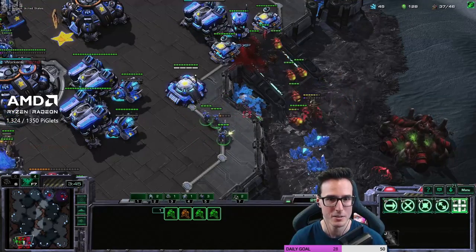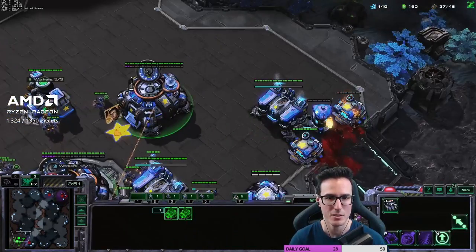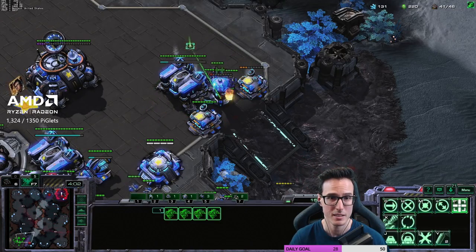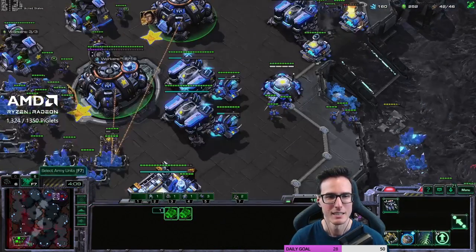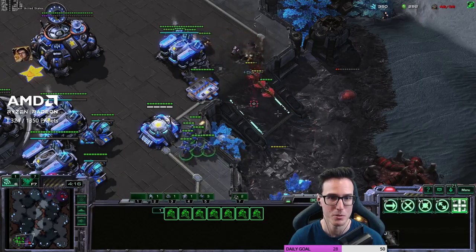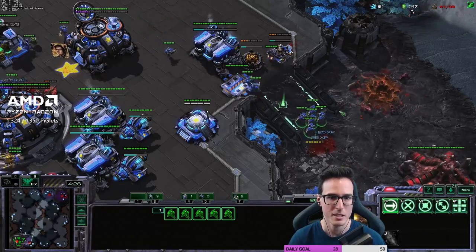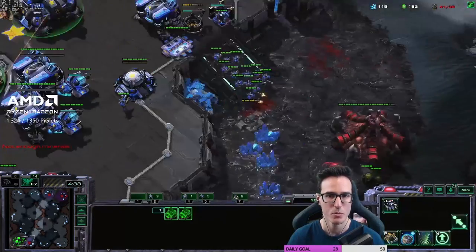Stim and shields on the way — oh hello! I think he's answered our question. Can we save that reactor? We can save the buildings — you know what, silver league, we're going to kill our own reactor. Our SCVs are on our wall. My opponent is trying to macro or build drones and kill us with them, which is amazing. No ling speed, which is part of why we're not really worried, but we're keeping our production up.